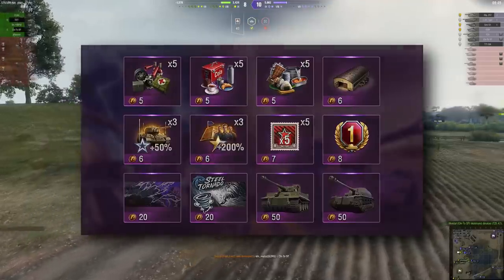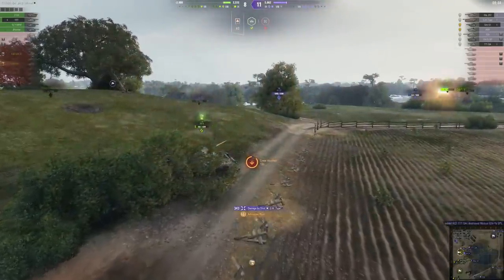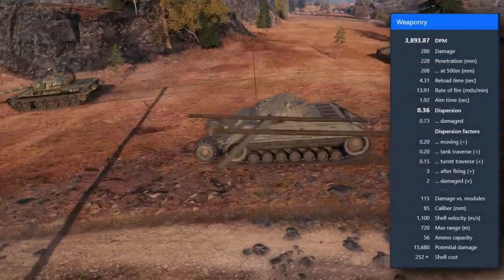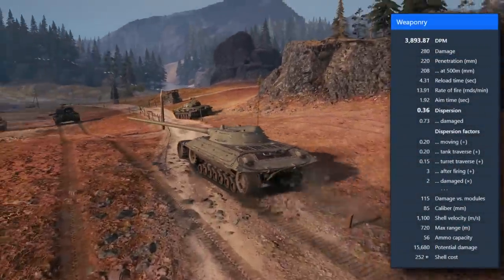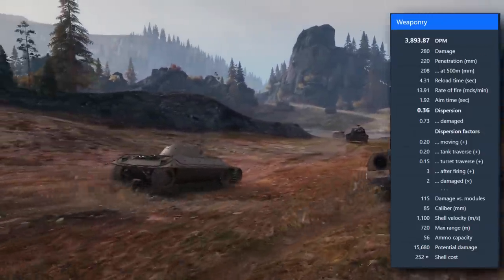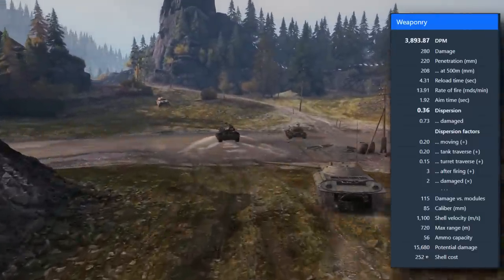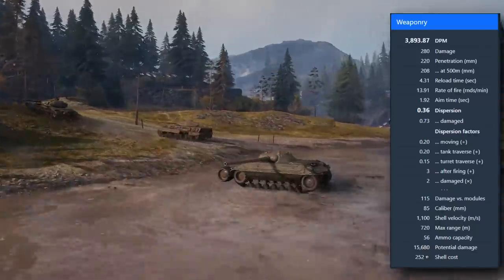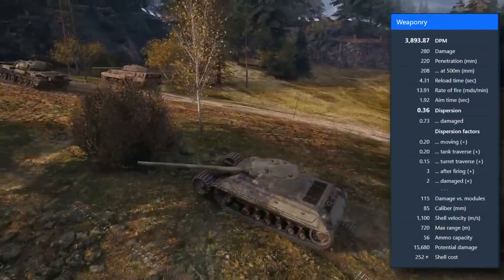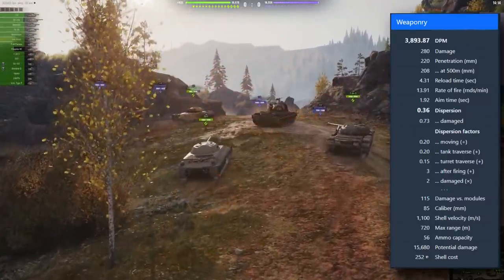Let's dive into the version you saw in battle — the Rozanov with 3893 DPM with 100% crew, 280 alpha damage, 220 penetration with AP or 235 with APCR. So penetration is definitely going to be a big issue. The reload time is 4.30 seconds, aiming time 1.92 seconds which is pretty good, accuracy 0.36 which is also pretty good, dispersion value 0.20 — it needs a stabilizer. 36 shells and minus 6 degrees of gun depression.